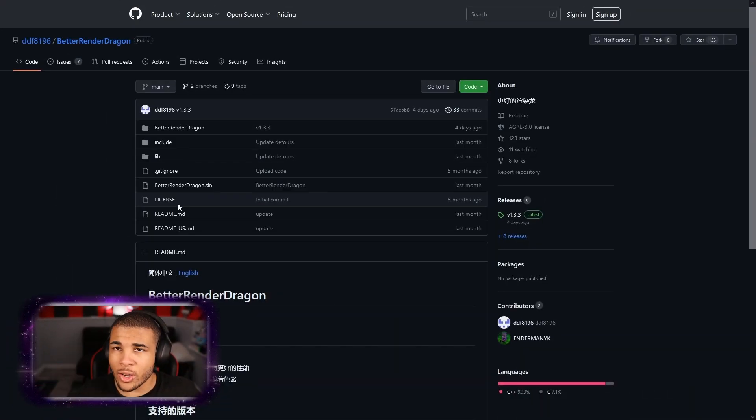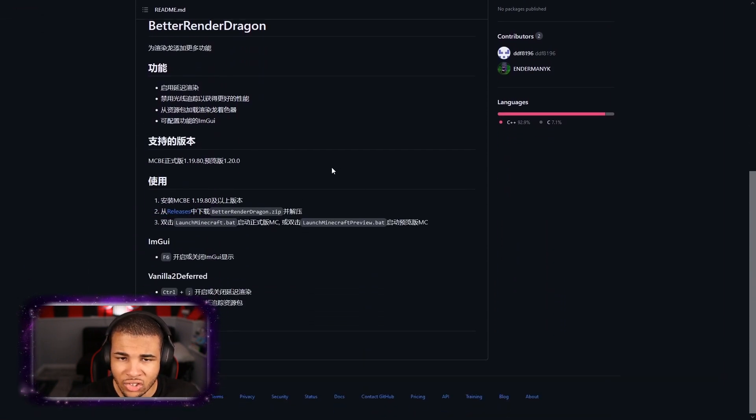All you've got to do is click the link down in the description below, and there's going to be an article explaining how to get shaders for Minecraft Bedrock Edition. It's actually super easy. As you can see right here, we do have the Better Render Dragon Engine, and it's literally just going to go ahead and load things for you.